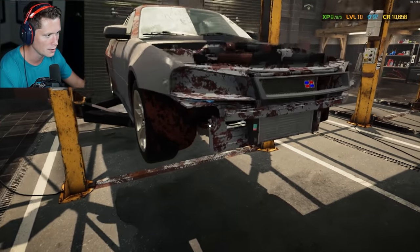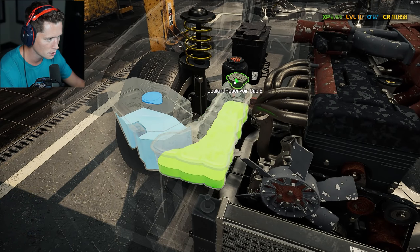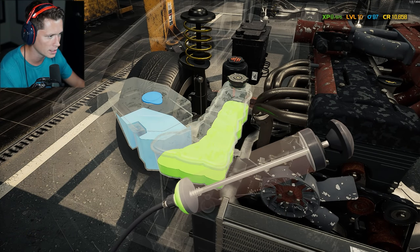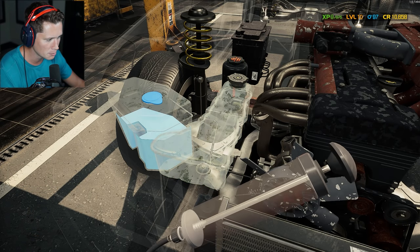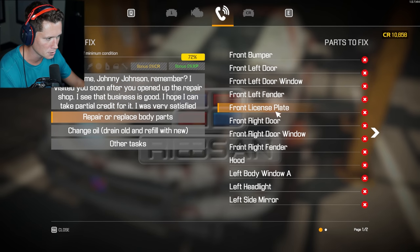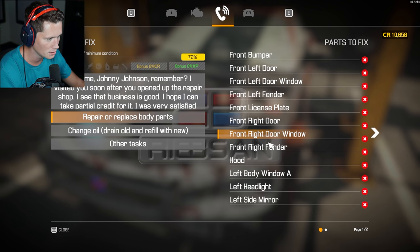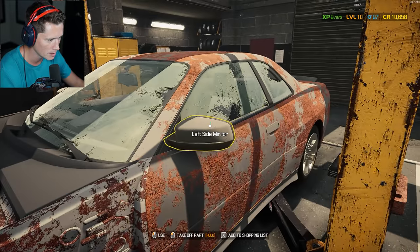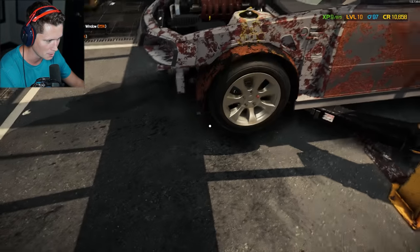Definitely going to want to drain the coolant before we forget and get fined for it. We're going to take that out and probably take the power steering fluid out as well — let's make sure we cover all our bases. From the body perspective: windows, doors, license plate, fenders, side mirrors, taillights — we're going to need pretty much all new everything. I'm going to start ripping everything off; we're going to completely take this thing apart.